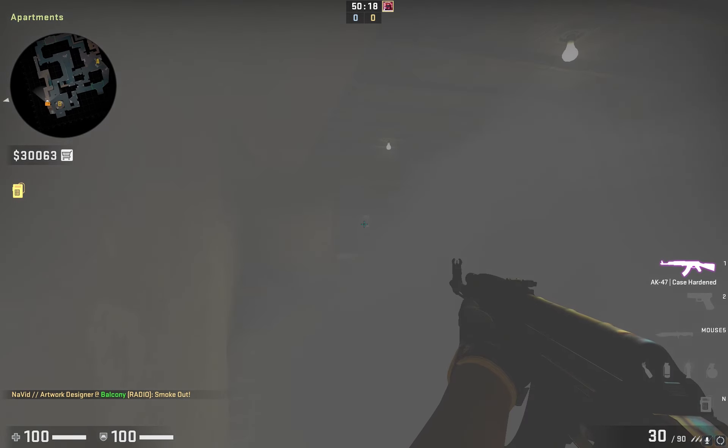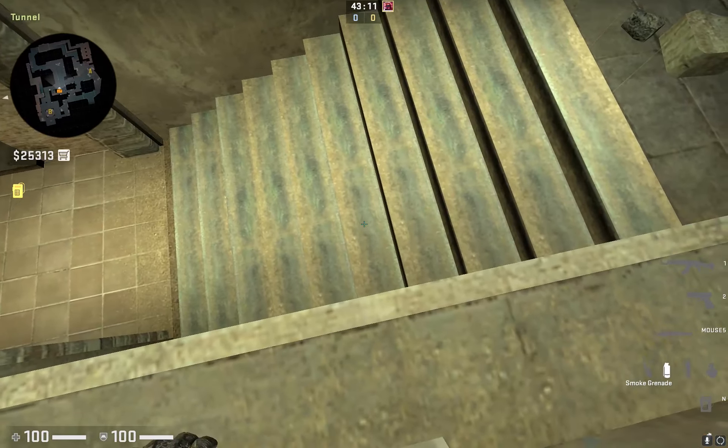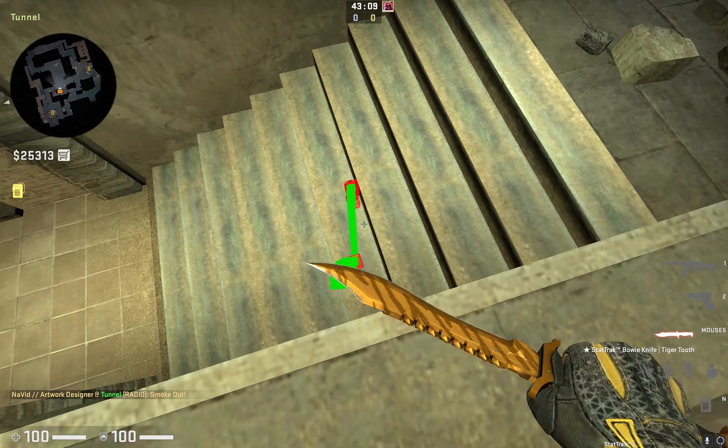Number 11. This smoke can be used for CT side in early, mid, and late rounds. You can hold A site solo with this smoke. Make sure you don't stay longer after you miss.